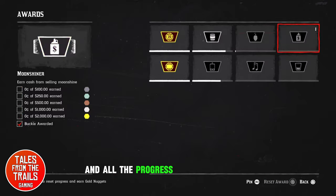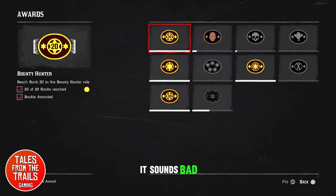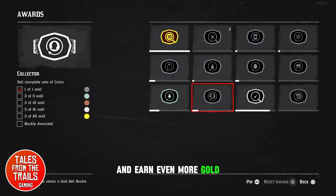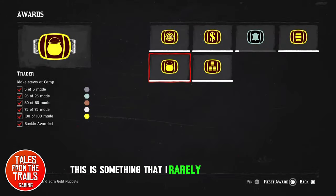When you press reset, you'll claim a little bit of gold and all the progress will reset to zero. It sounds bad, but it's really not — it just means you can do it all again and earn even more gold.